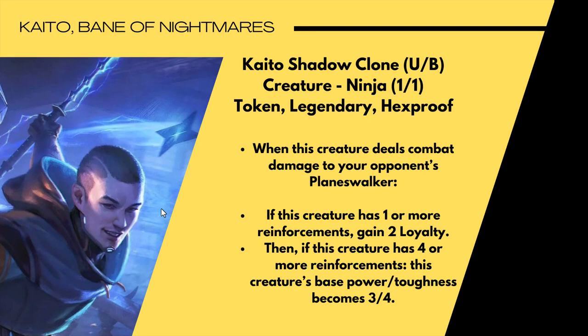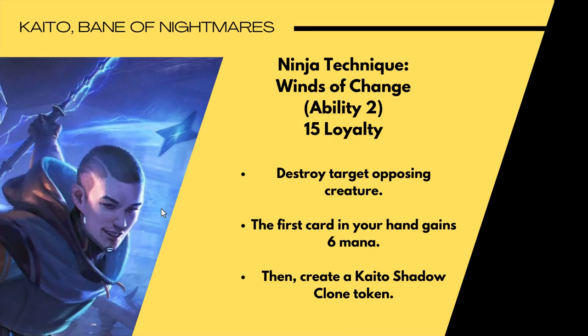Ability two is Ninja Technique Winds of Change — 15 loyalty. Destroy target opposing creature, the first card in your hand gains six mana, then create a Kaito shadow clone token. Destroying an opposing creature is always relevant in a pinch. It would be better if you could target any creature, like destroying your own shadow clone token to gain six mana. But 15 loyalty for six mana is not a great conversion either way.